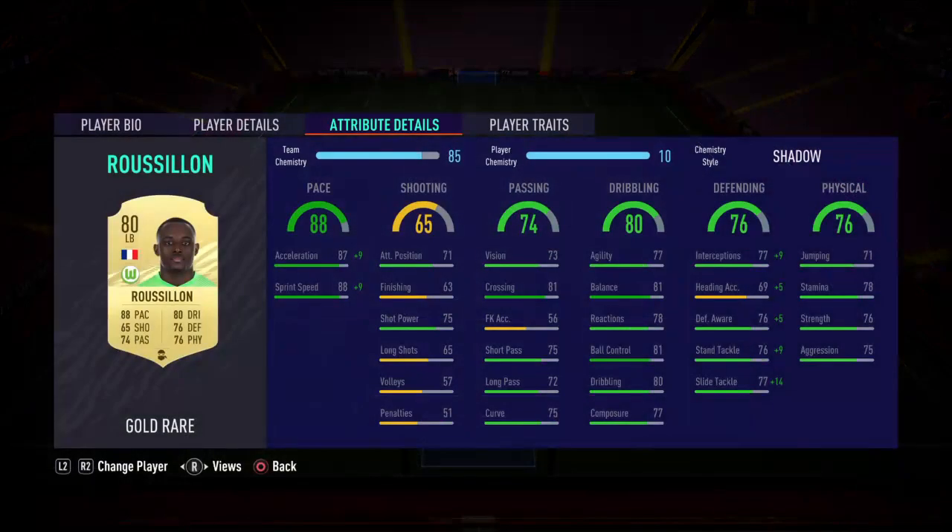At left back, Ruzilon. Put a Shadow on him — that boosts his sprint speed to well over 90, up to 97. Passing is not too good, but his crossing is excellent so he can deliver a great cross. Dribbling is good as well. Defending is excellent with the Shadow card. Physical is not too good, but he'll get the job done down the wing.